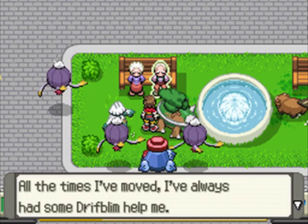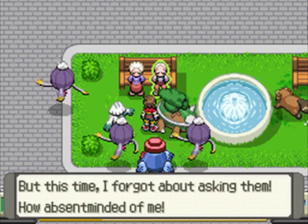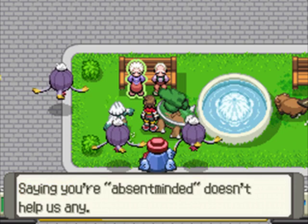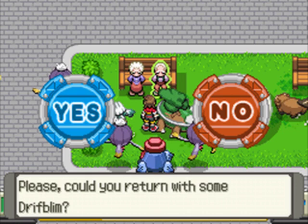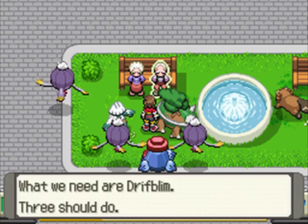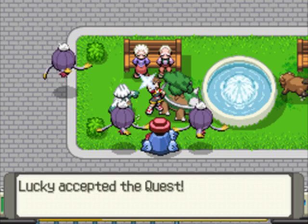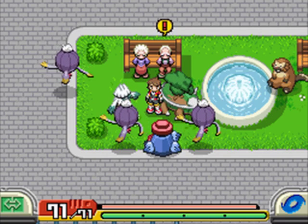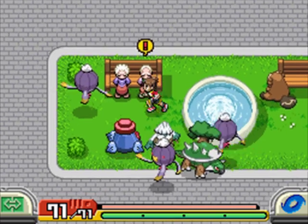This guy needs help to move — he needs some Driflooms to help him move and do all the heavy lifting. Apparently he forgot to get them, so he needs some balloons to help move. For some reason this whole situation just reminds me of Up — except I think this game came out before Up did. Did it? When did Up come out? When did this game come out? I feel like this game came out before Up did — I want to say that's true, but not 100% sure. It's roughly the same time. But we have three Driflooms so we can just turn this quest right away.